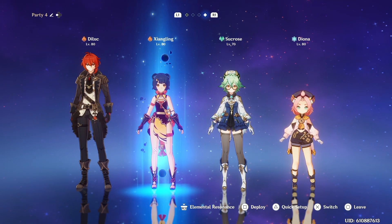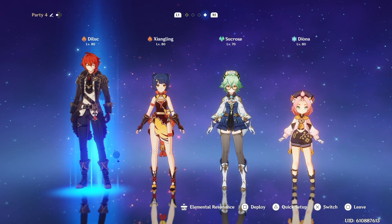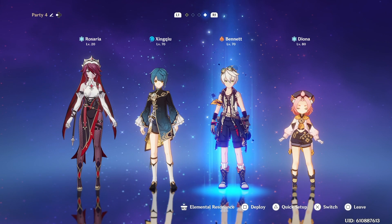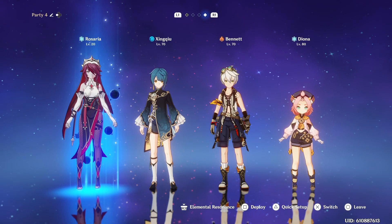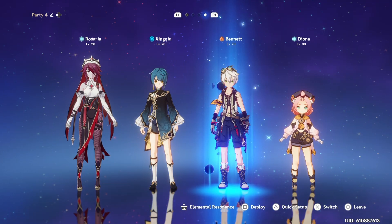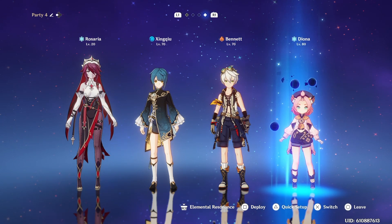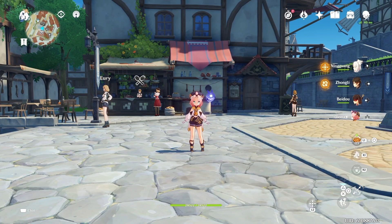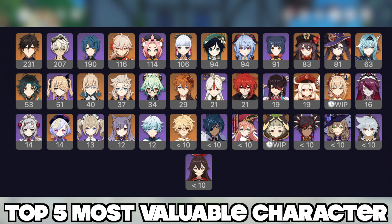If you use Diona's burst and Xiangling's burst at the same time, a whole lot of Melt will occur. You can also have Diluc as the main DPS to trigger Melt with his Pyro. Another good team would be with Ayaka — you can instantly Freeze enemies with Ayaka's burst, you have Bennett as support to increase your whole team's damage, and Diona can apply a lot of Cryo while providing Cryo Resonance for Ayaka. There are also a lot of great 4-star teams that Diona can fit into for Spiral Abyss.